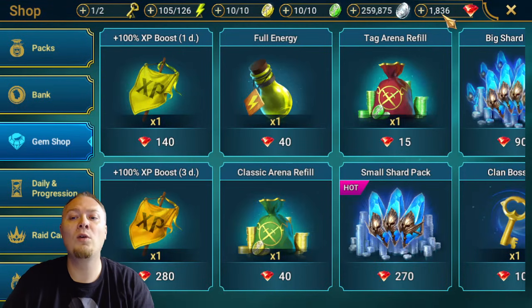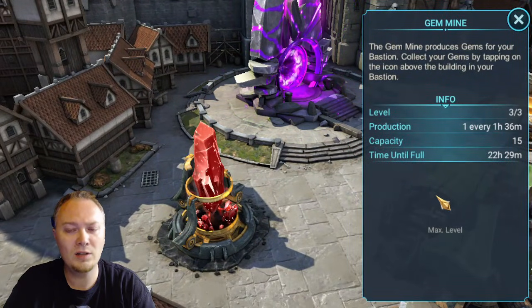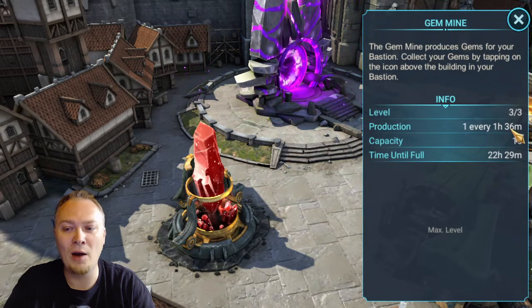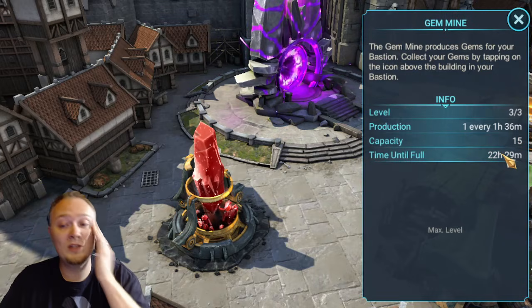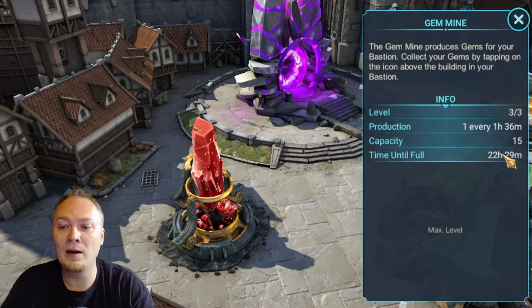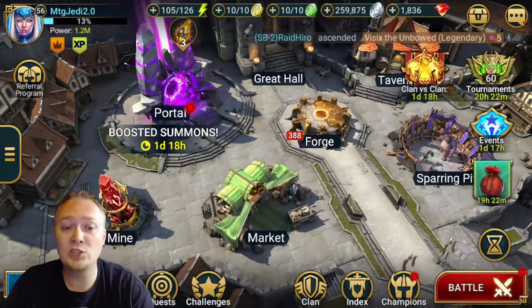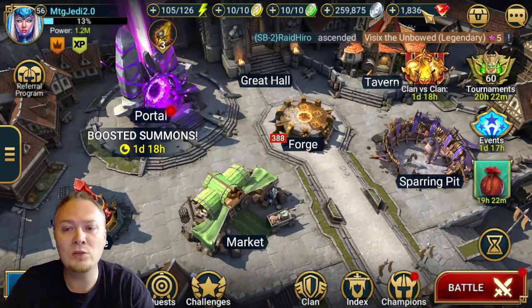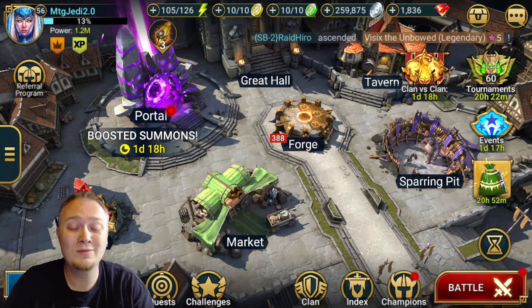One more thing on gems — I still see players without the gem mine unlocked. Unlock your gem mine and max it out. You will get gems every day — 15 gems every day just for having maxed it out. It's an investment that takes a couple months to pay off, but that's how you save gems as well. You're going to get gems from all your quests and doing stuff in game, but you're also going to get gems from your gem mine.